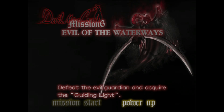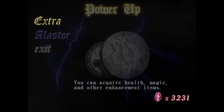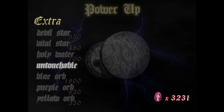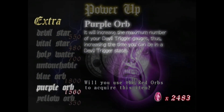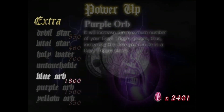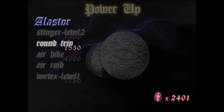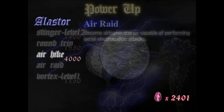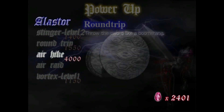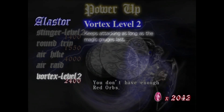Defeat the Evil Guardian and acquire the Guiding Light. We have 3,231 red orbs to use. I'm going to use it to get myself at least a purple orb. I could get a blue orb for more health, or you can get Round Trip or Vortex. Round Trip I don't see myself using much. Vortex is really only useful in a Devil Trigger state. I'm going to go with Vortex.